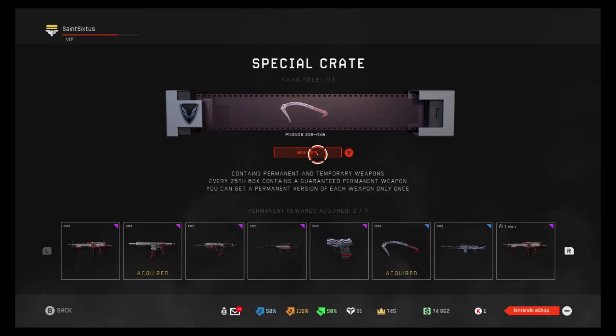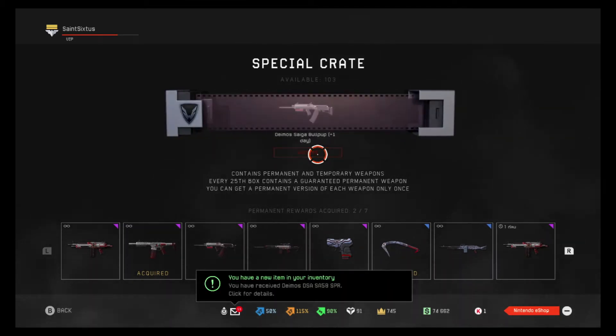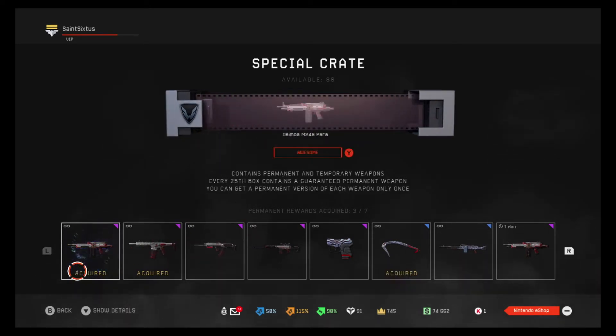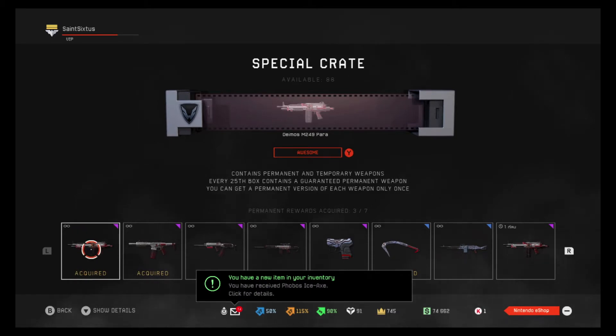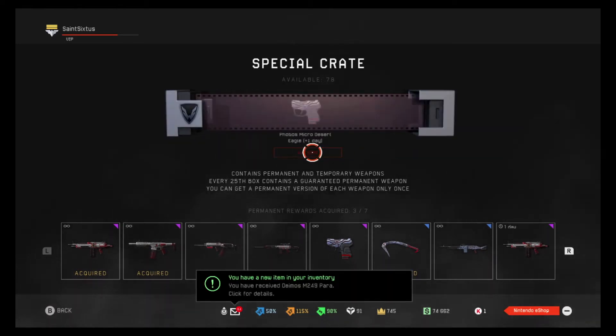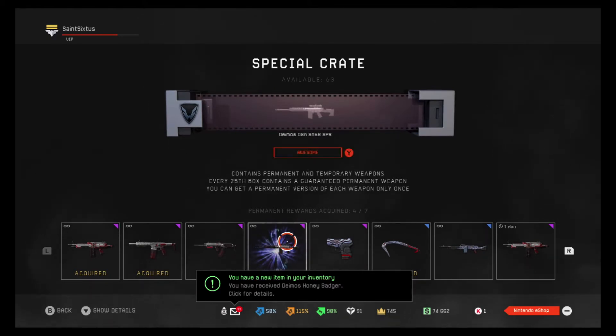Three more permanents to go. Here we go. Jamos M249 — permanent. All right, two more left. Let's see what I get. Sniper. All right.